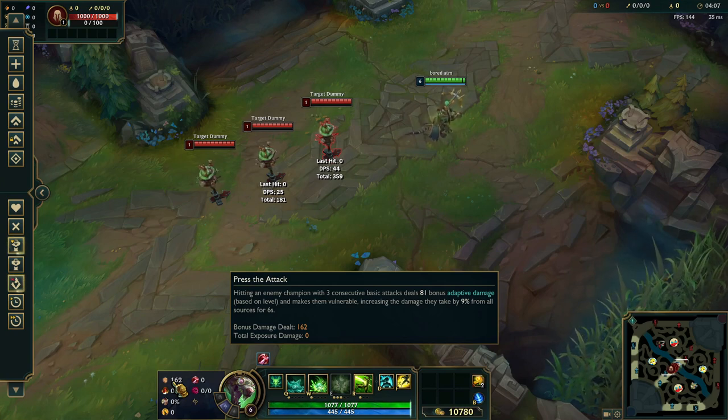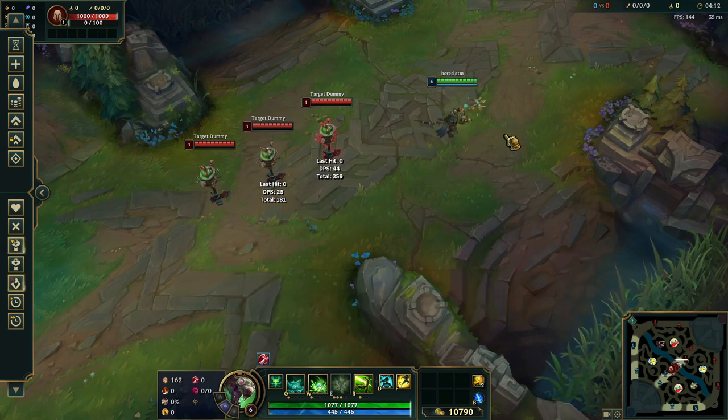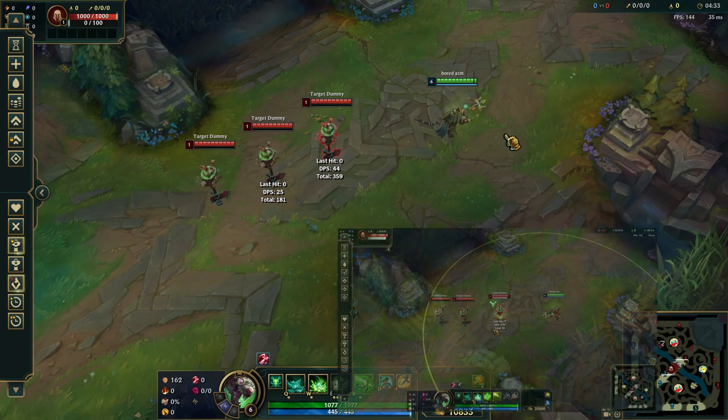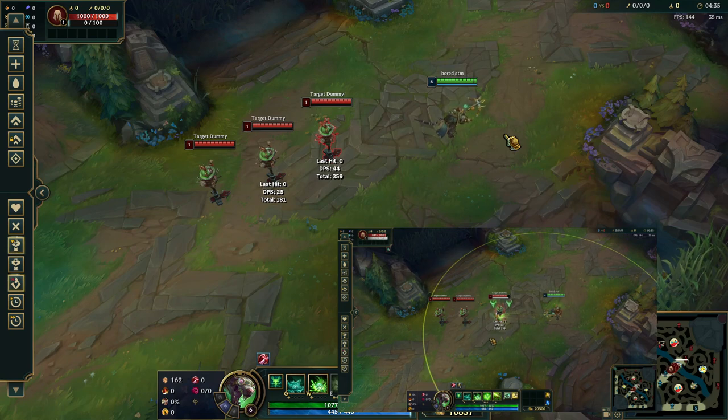What's nice with Lethal Tempo — and something people take for granted — is that these past seasons have brought a lot of mobility into the game, and that's made PTA a bit more difficult to use with regular builds, because you're lacking mobility. You'd have to go Gale Force or something. Lethal Tempo was likely changed because of this — you get extra range, which makes up for a Gale Force charge if people flash or dash.